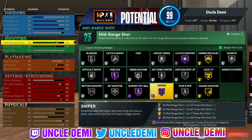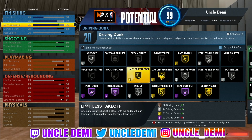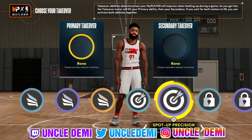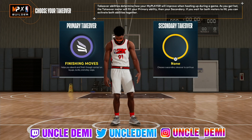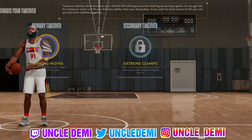Unfortunately, the other shooting badges are mostly tied to three-balls, so you won't get the bigger badges, but bronze badges are still valuable. For finishing, your Posterizer requires a 90 driving dunk — we can't hit that without changing the build, so you stick with silver Posterizer. You still get gold Limitless Takeoff, gold Slithery, Fast Twitch, and Rise Up. For takeovers, you get Slashing, Sharp, Lock, and Glass. You can go finishing moves plus extreme clamps, or spot-up precision with finishing moves depending on your playstyle.